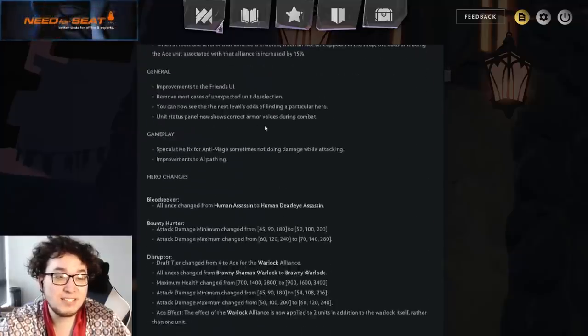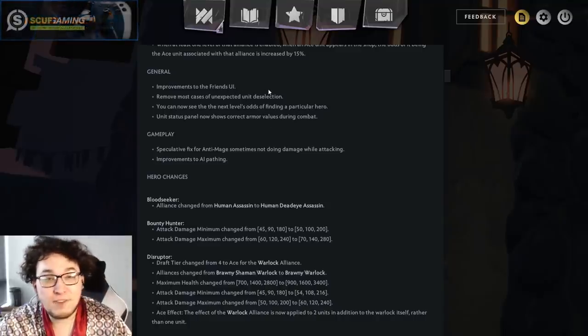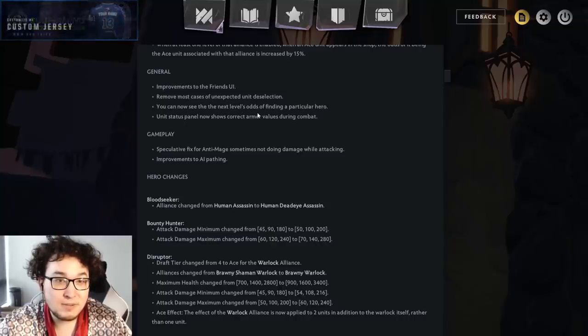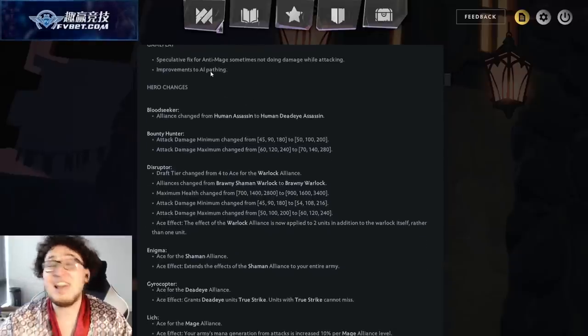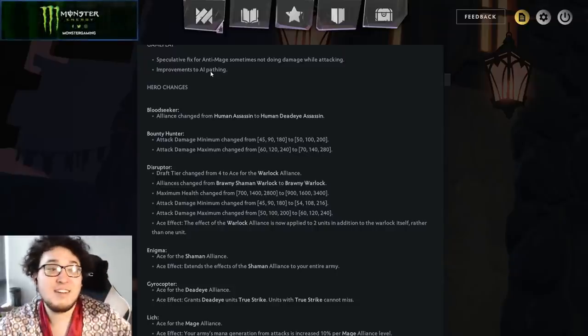These are the two biggest changes, but it looks like if we're just going down, we're not going to see that yet. Improvements to the friend UI — nobody cares. You can see the next level's odds of finding a particular hero. Status panel shows correct armor values during combat. Speculative fix for Anti-Mage sometimes not doing a speculative fix. Improvements to AI pathing. Oh! The pathing. Thank God.